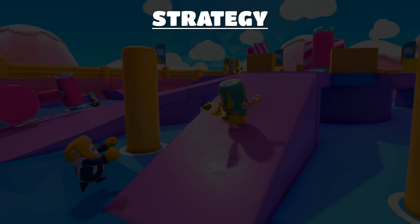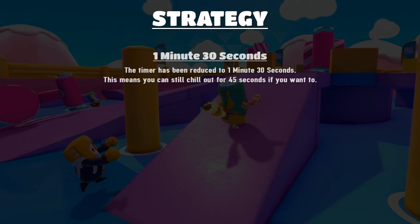Now we're on to the strategy section. First and foremost, let's talk about the timer. It's 1 minute 30 now, so you really still have about 45 seconds to chill out if you want, but this will feed into one of the strategies we talk about shortly.